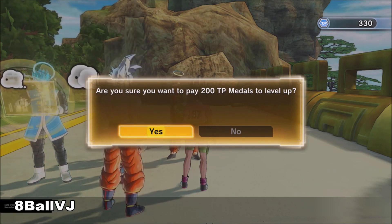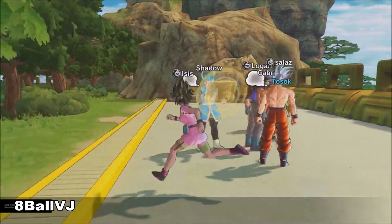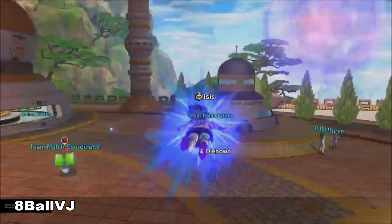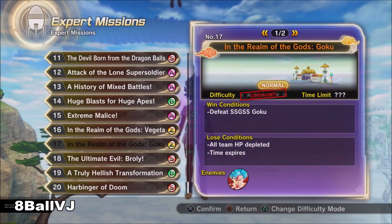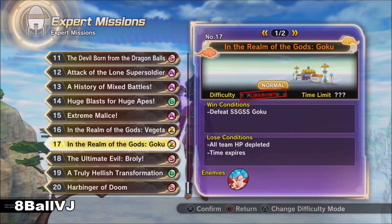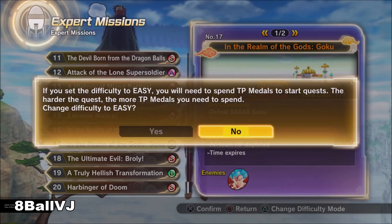If you have some friends or get paired up with random people I'll show you where to go. If you don't have any friends, go to the expert missions. If you haven't done them already you're gonna have to do them — go all the way to Goku. You can beat this in about two to three minutes max, shouldn't be that hard.